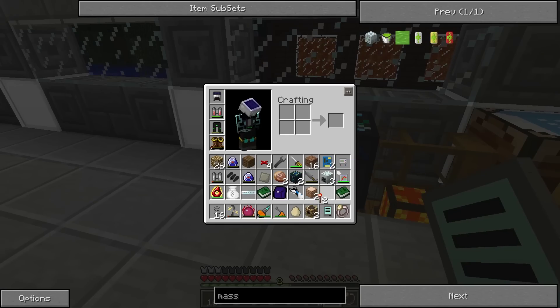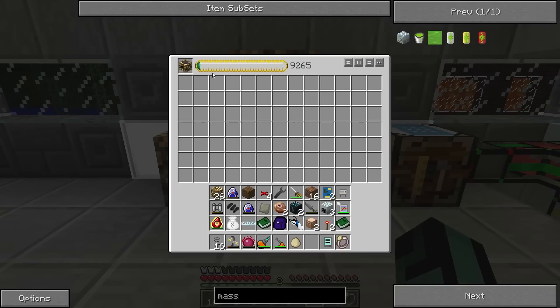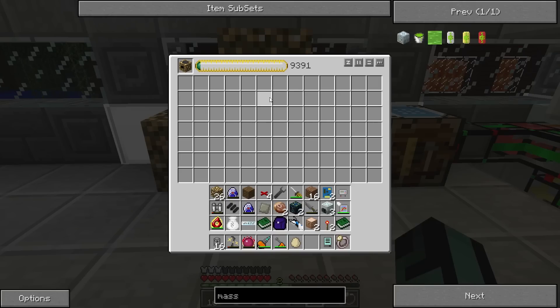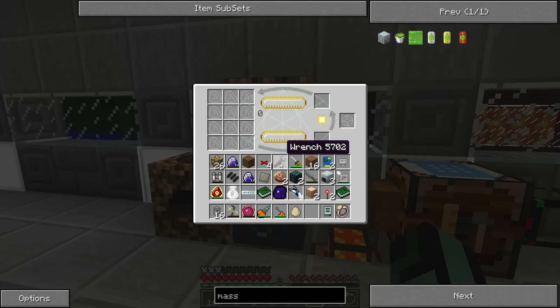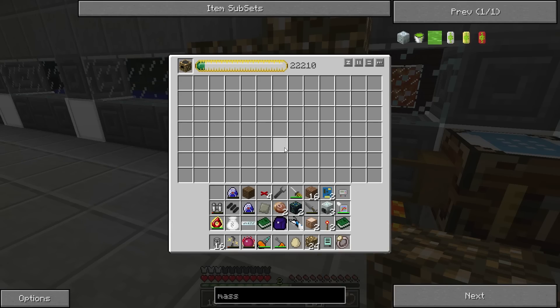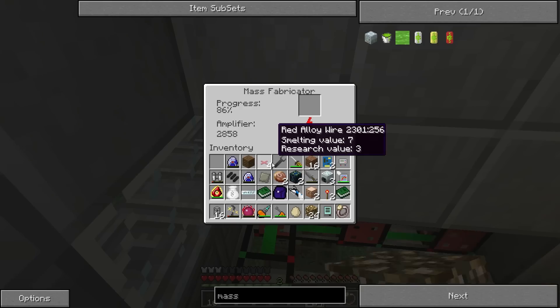Let's go ahead and place our Mark II thingies right here — so now we are actually producing these things pretty quickly, and eventually we'll ramp this up to Mark IIIs, which is going to be awesome. We're about to gain 12,000 EMC — so we should have about 22,000. As you can see, we have 22,000 EMC now. I always call it EE because it is the name of the mod. We're going to place some more glowstone on top so this is now full and we are getting the maximum amount of EMC produced.